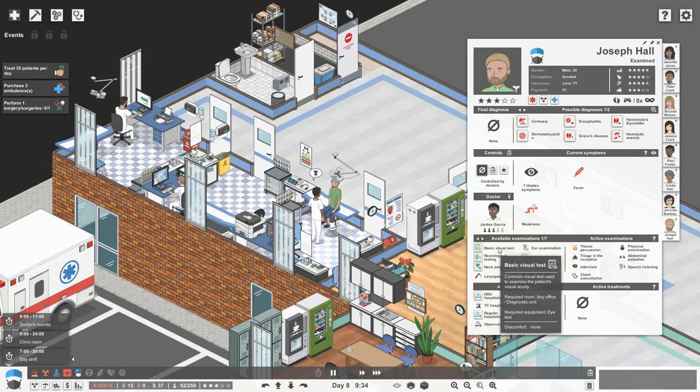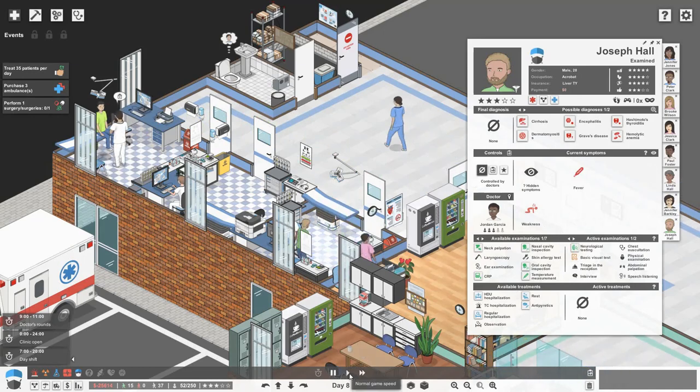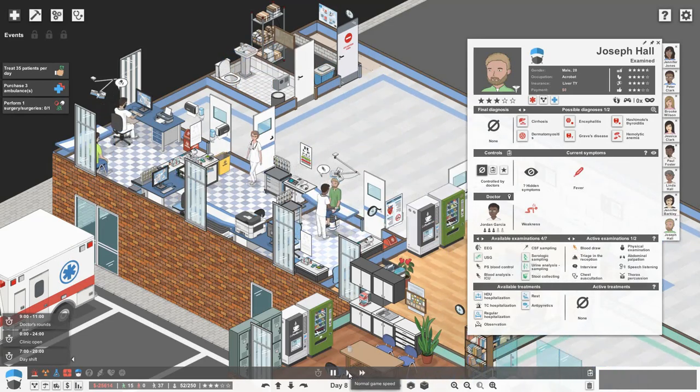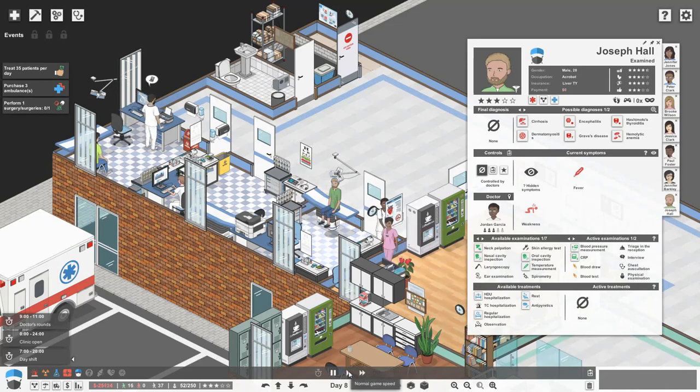Let's do a basic visual test and some neurological testing because it could be something like encephalitis. It's probably worth getting a blood draw in early — let's do a blood draw, blood pressure measurement, and CRP while we're waiting for his samples to be processed.